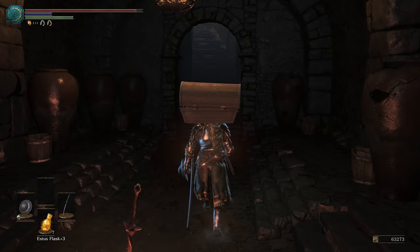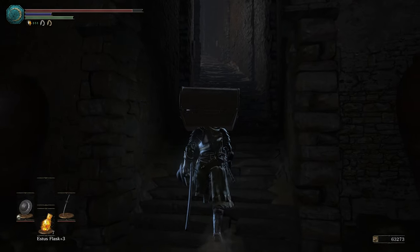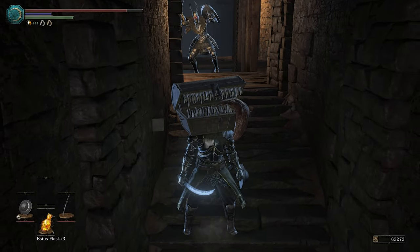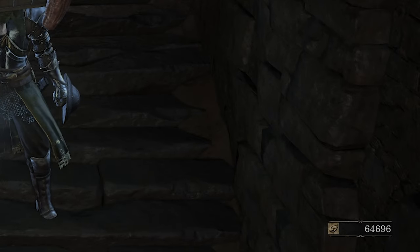As you start making your way backwards in the level, stick towards the left side of this stairwell and there'll be a black knight at the top who will trigger an attack and fall right into the elevator hole. As you can see, you get a nice little chunk of souls.